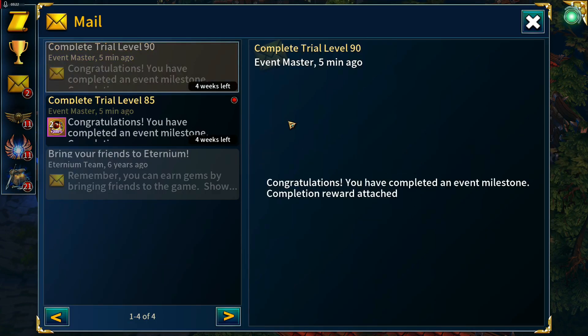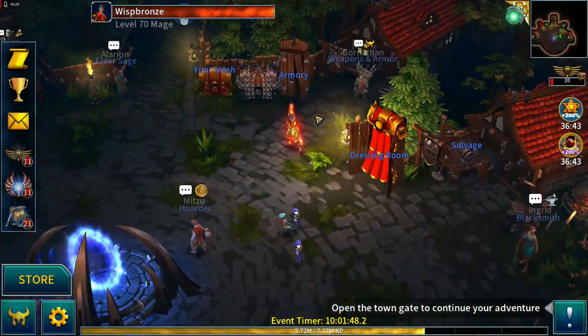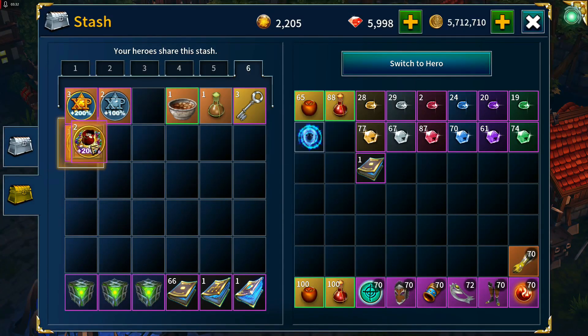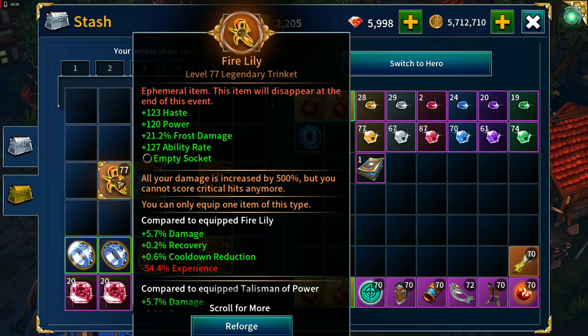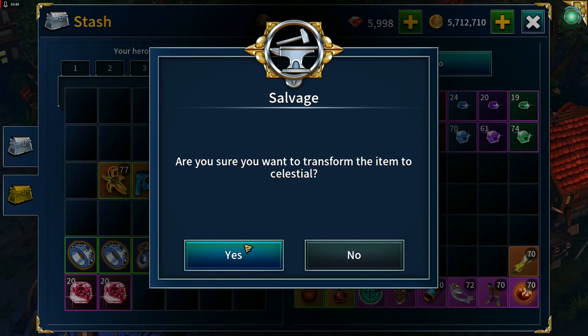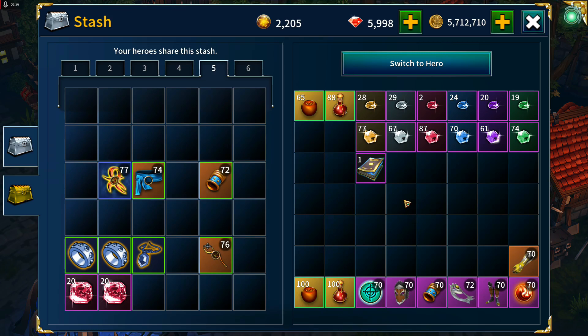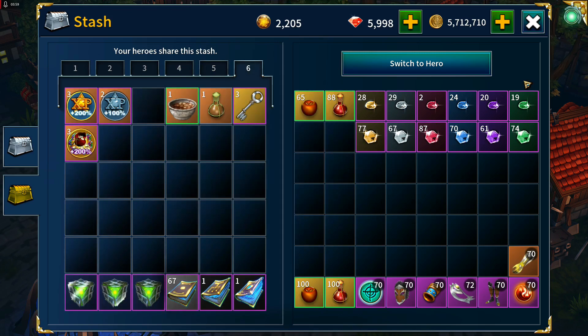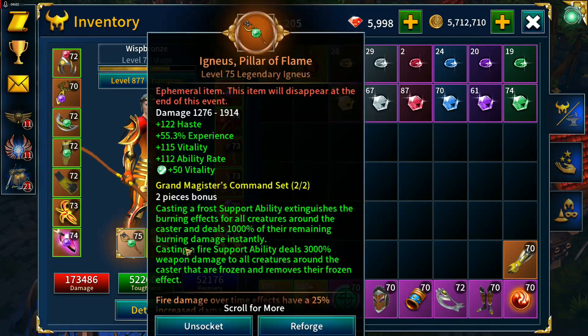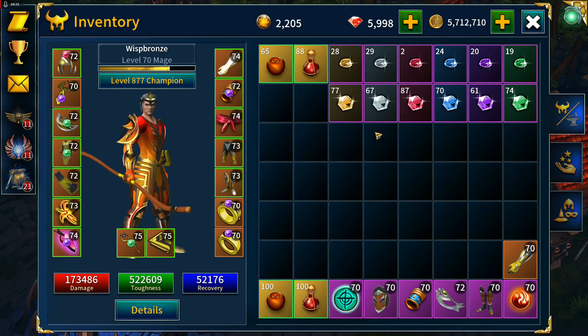I'll put the currency boosters into storage. The Celestial Transform I already know what I'm using that on — I wanted to take it back to the main account. A push Fire Lily level 77 is already crafted there, so I can use that straight away. Slayer has now been added to the weapon, which helps with our clear times.